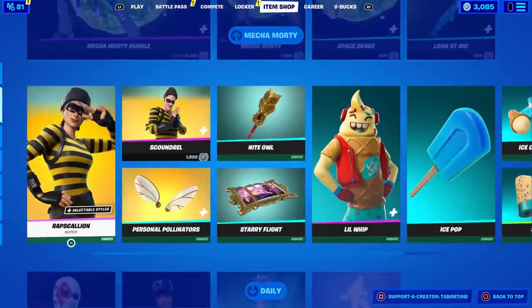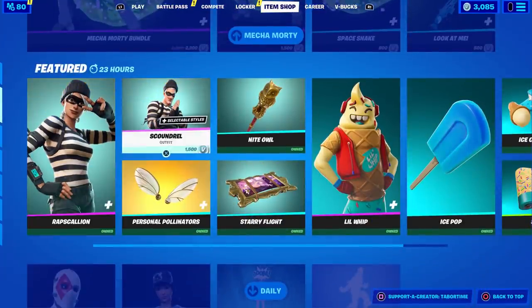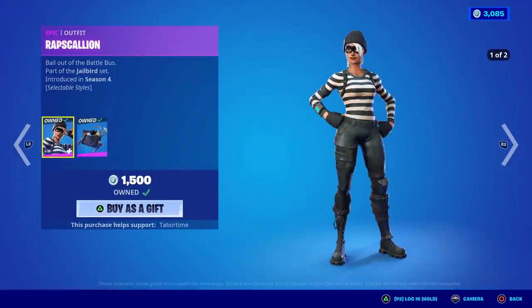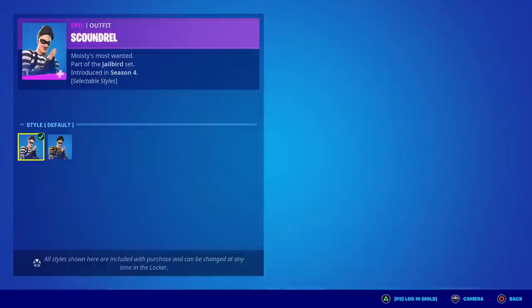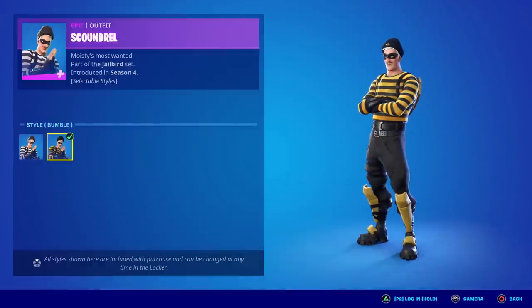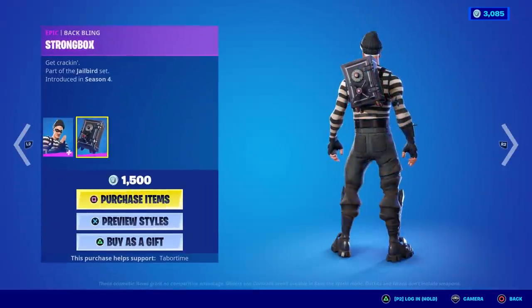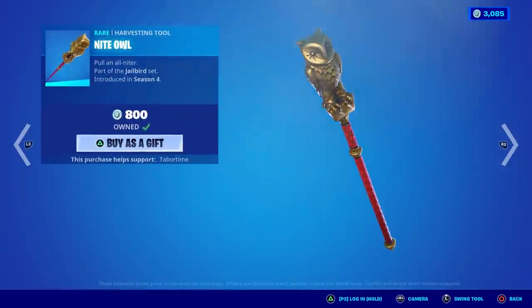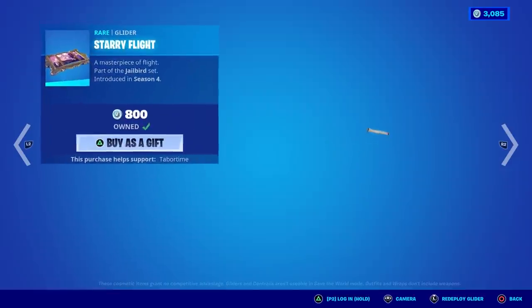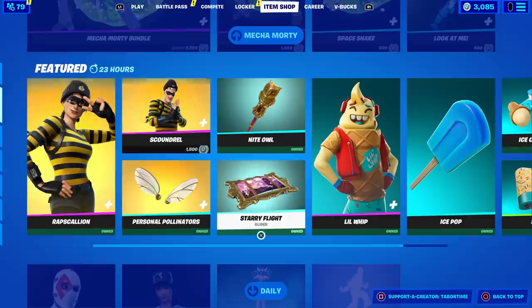We've got a lot of stuff in the shop. Rapscallion and Scoundrel are back — I like these skins, especially the new Bumblebee styles. Oh, they have a Bumblebee style? It's actually called Bumble. I much prefer the girl. He has one of those safes on his back. Night Owl — eh. Starry Flight is really cool; I think this is one of my favorite underrated gliders in the game. Nice little painting that poofs up.